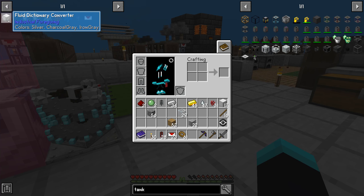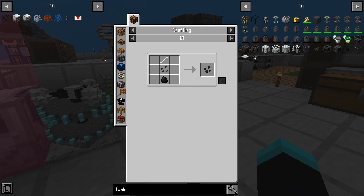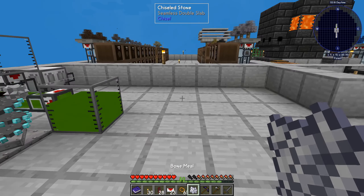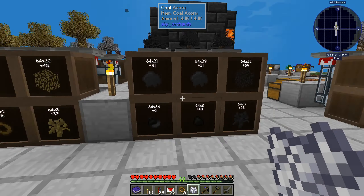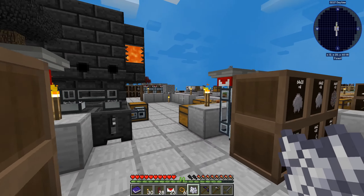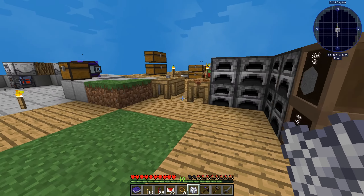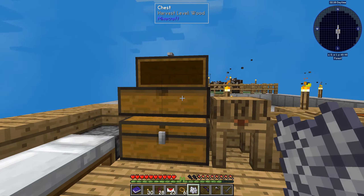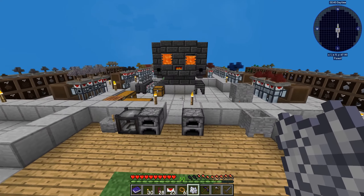We need to finish it. We already have the fluid dictionary — all we need is the wither skeleton skull. To get wither skeleton seeds we need a skeleton seed first, which requires bone meal and flint. Bone meal, we have one; flint, we have one; and all we need is seeds to make one skeleton seed. For the wither skeleton, we need coal and bone, both of which we have.